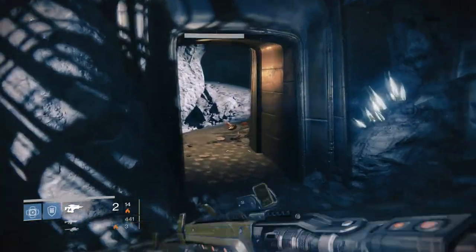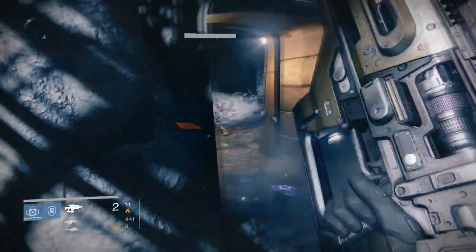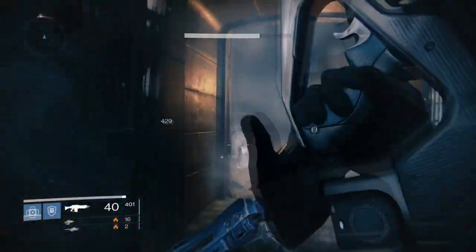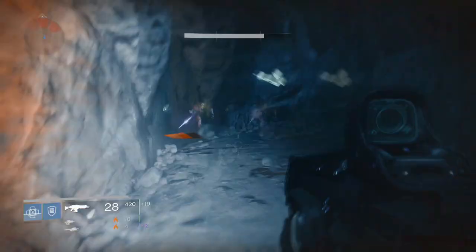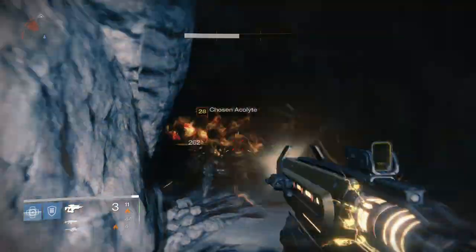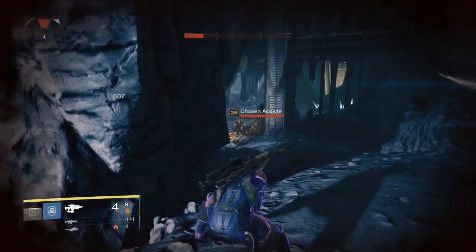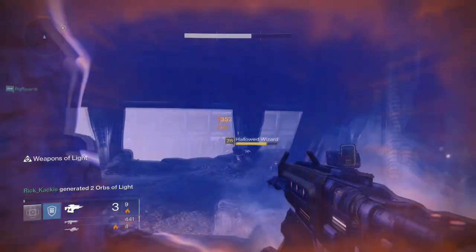Yes, shotguns are more powerful and simply better in pure close range — like when I'm using the Found Verdict rage shotgun, that destroys enemies way faster than the Praetorian Foil ever could. But the fact that you have to be in such close proximity to your enemies in extremely high level content is risky, because your character gets weaker and weaker as the levels go on — everything is one-shotting you, everything is one-meleeing you. Unless you're a Defender Titan playing around your bubble with extra shields, it's really risky to be that close.